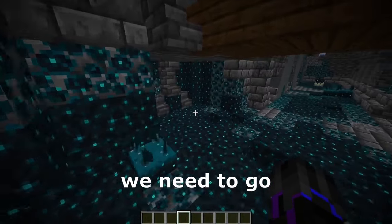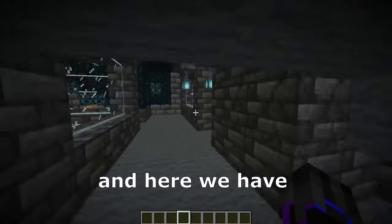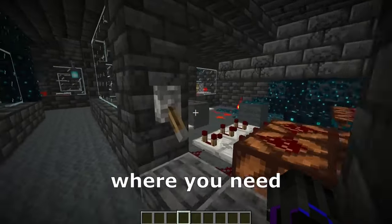It's possible that to activate the portal, we need to go down here under the bridge, break those blocks, and here we have some secret rooms where you need to complete some tasks.